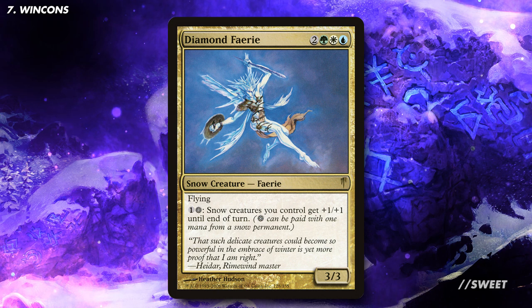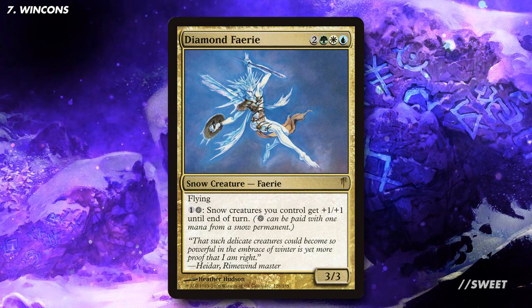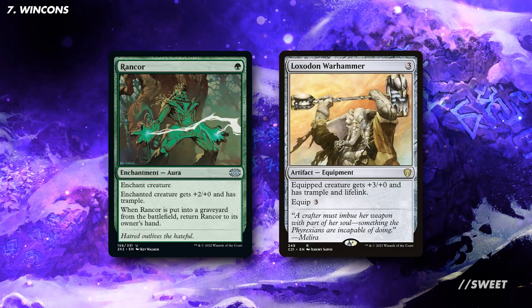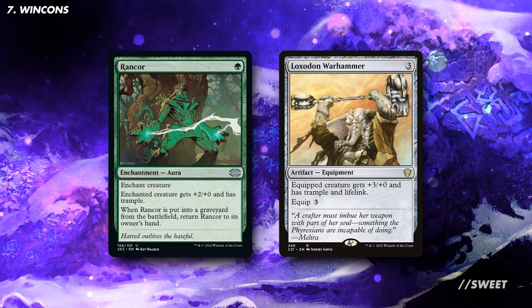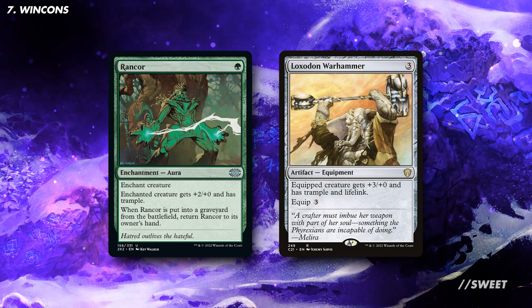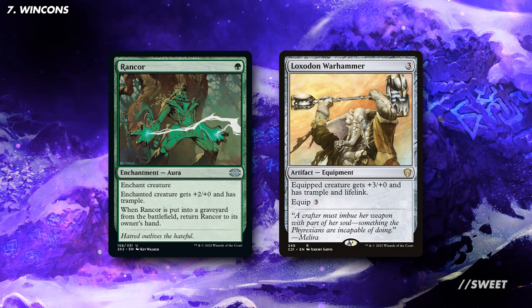Another cool card in this deck that we can run because of how it's built is Diamond Faerie. With all the mana we have we could drop this and then our unassuming snow creatures become lethal threats. And remember, for a backup win condition we do have our commander. Whenever we have spare mana we can just be using it to make Isu get bigger and bigger. Slap a Rancor or a Loxodon Warhammer on that lad and it'll be lights out for your opponents before they even know what hit them.